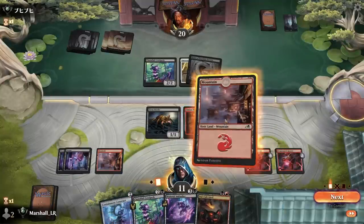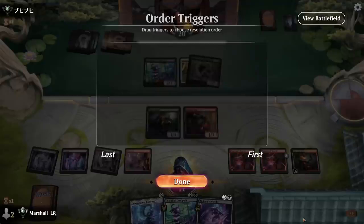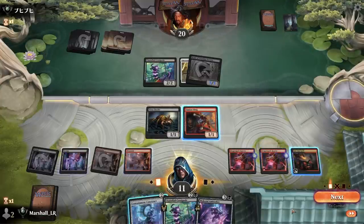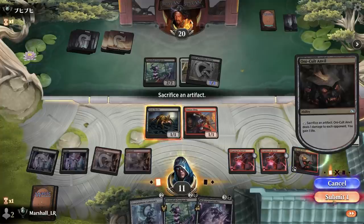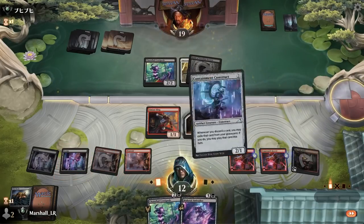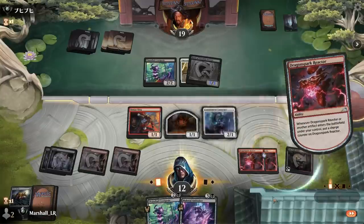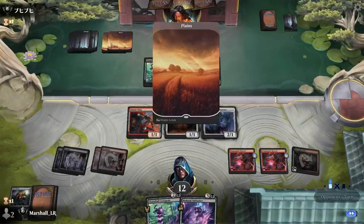Lands — good. I'll play this, trigger those, sacrifice that — drain you, make a guy, get two more triggers. Play one of these, get two more triggers. I think this is what they call 'doing it.' My opponent is almost up to Farewell mana though — I'm traumatized from the last game.